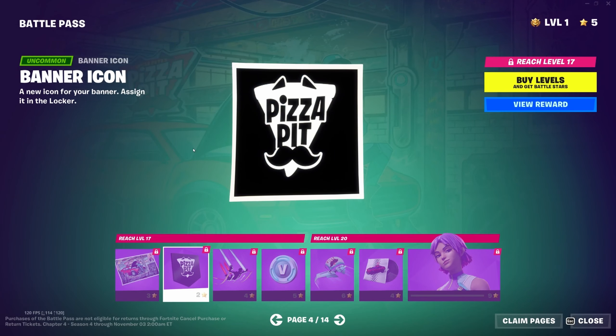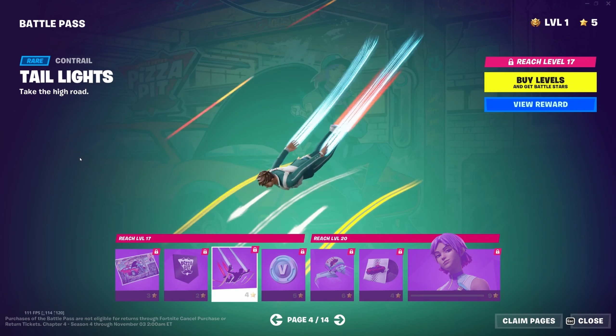The Pizza Pit banner icon — I'm sure a lot of people are going to enjoy that. The Tail Lights contrail is actually like a road below it, which is really neat — I like that one. More V-Bucks, the Hyperspace style for the glider, which is a very clean default-style glider, and the Hungry for the Chase music pack.